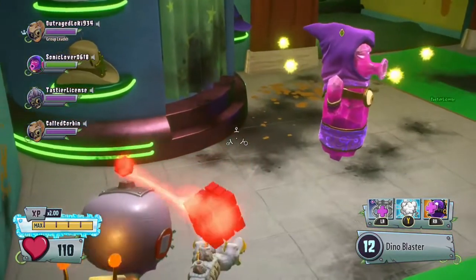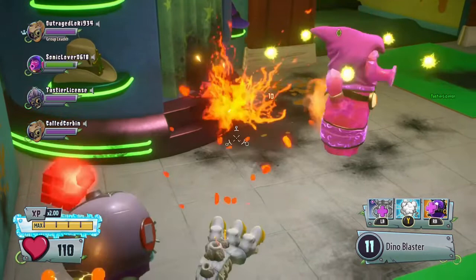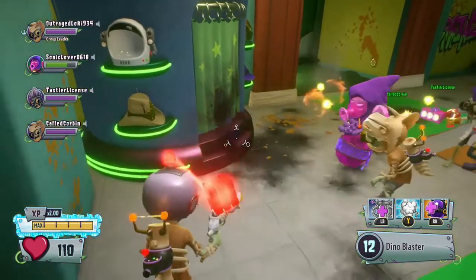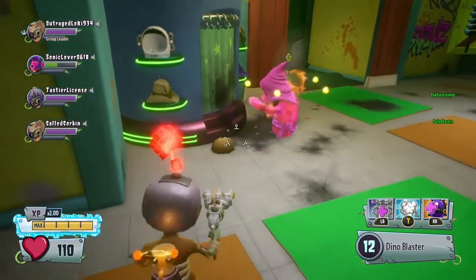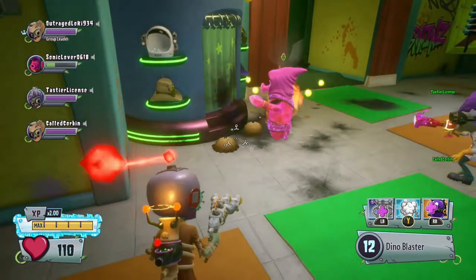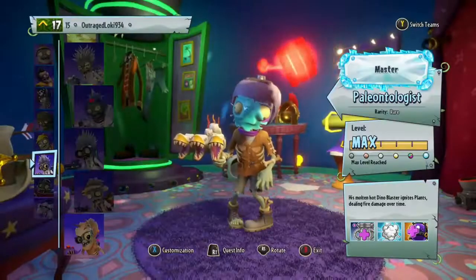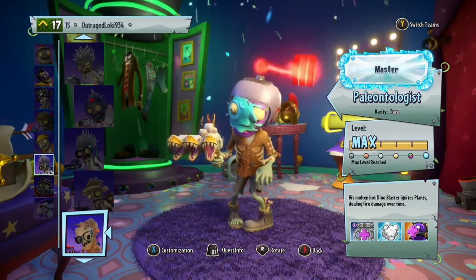You just need to place potato mines there and that's it. When he places the potato mines, you need to jump over them so they don't instantly explode. Jump over them and then you'll die like this.